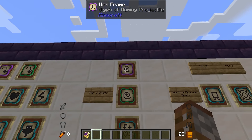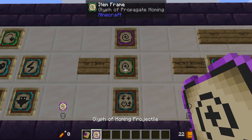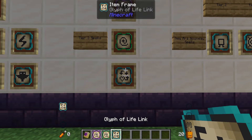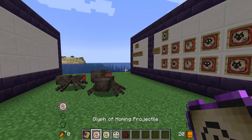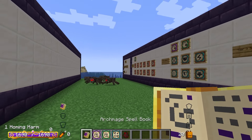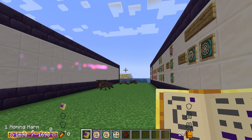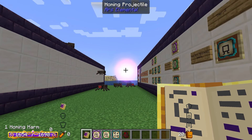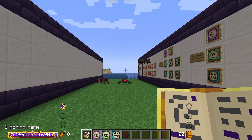Moving on to tier three spells — we have homing projectile, propagate homing, and life link. First, homing: you can probably guess what this does — it's a homing missile. Here we have a harm spell on a homing projectile, and as you can see when it gets near an enemy it changes course and hits them. I assume it targets the one it comes in contact with first.